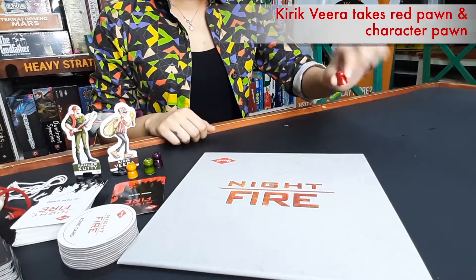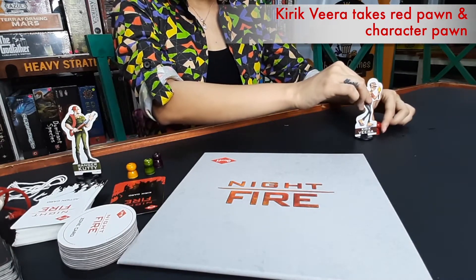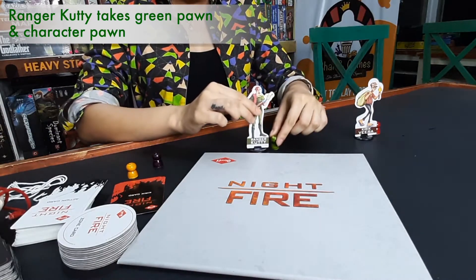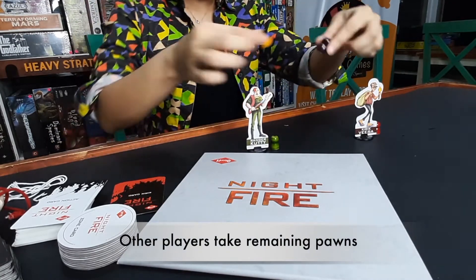First, decide which of your friends is going to be Kirak Veera — they will take the red pawn as well as the Kirak Veera character pawn. The one who decides to be Ranger Kutti will get the green pawn and the respective character pawn. The other two players are also Rangers who can take any other pawns.